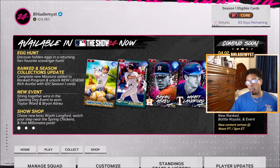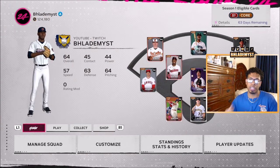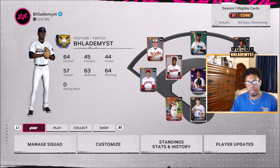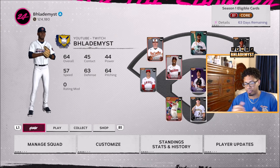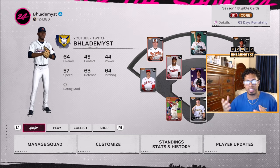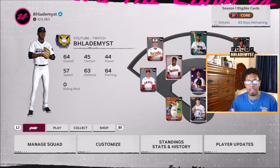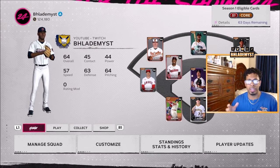What happened last night? Apparently, The Show account got unlinked from your console. If you don't know what your The Show account is, it's basically where SDS stores all your stubs, all your progress, all your stats, as well as what your Diamond Dynasty collection looks like — your inventory of players, unlockables, stadiums, uniforms — all of that good stuff is stored in there.